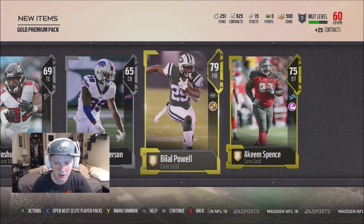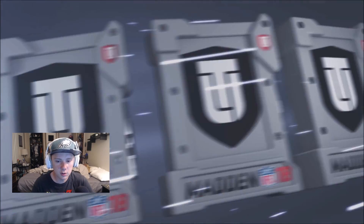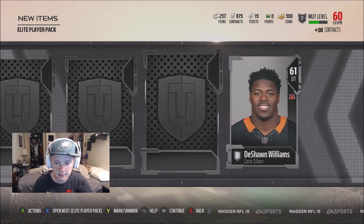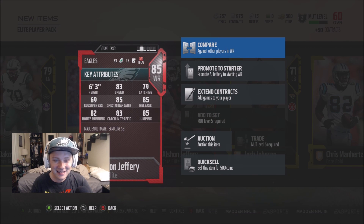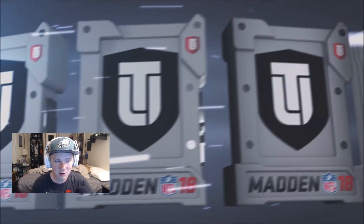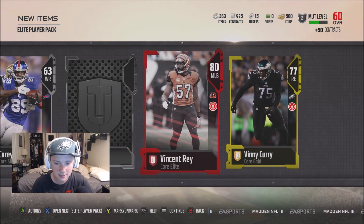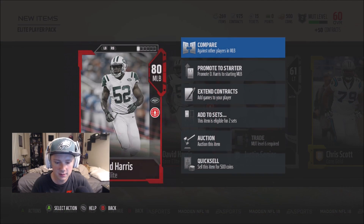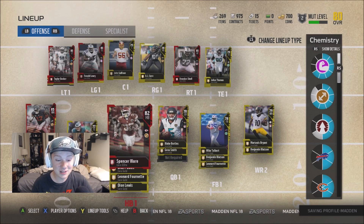Now we got our guaranteed elite players - three of them. Come on, no more cornerbacks, give me something glitchy. We got Chris Ivory again - duplicate. Then the Eagles love baby - Alshon Jeffrey, 83 speed! Welcome to the team, you're not going anywhere. We got a Vincent Ray 80 overall - 78 speed is not going to cut it as a user for me. David Harrison with 75 speed - so those are my elite players.